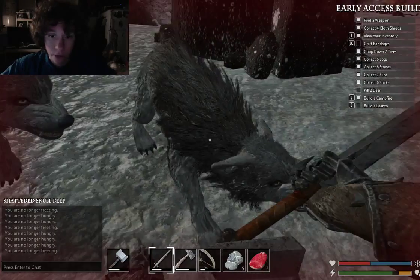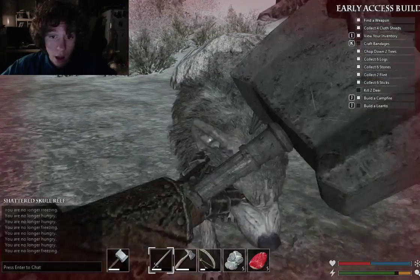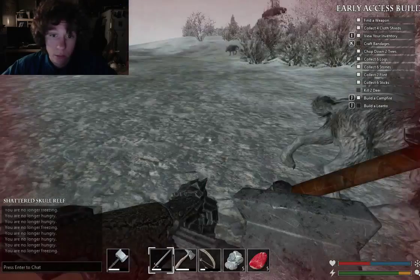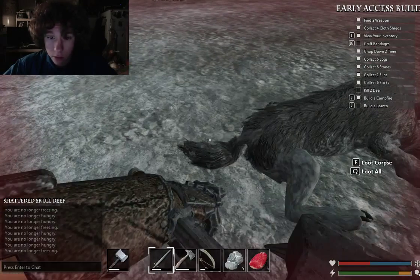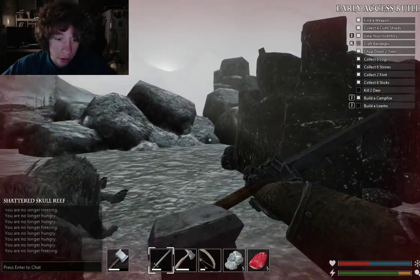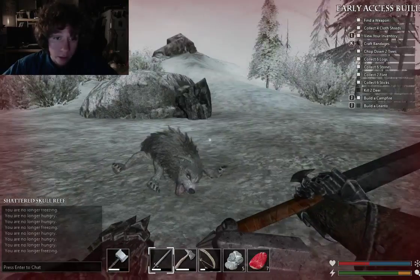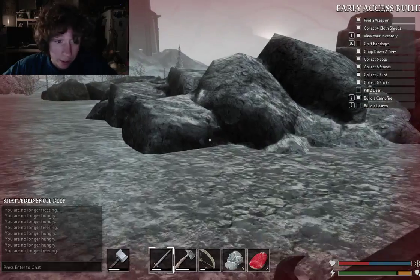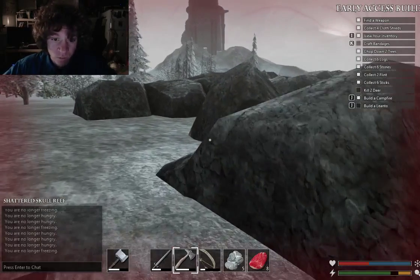Your friend doesn't even care, your friend left you guys. Dead. Looks like your friend came back for you. Look at that other wolf over there, he's just chilling — he left you guys. Give me you. I have a really good supply of food right now — like, extremely good.